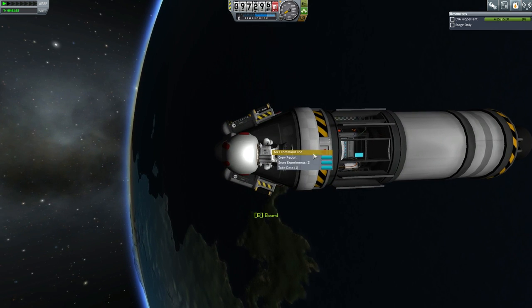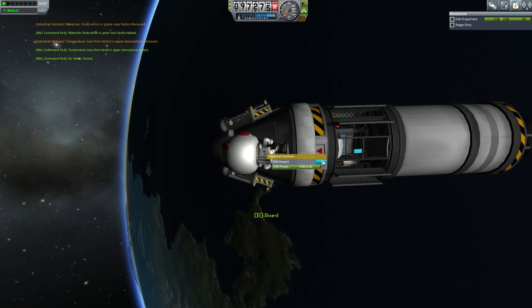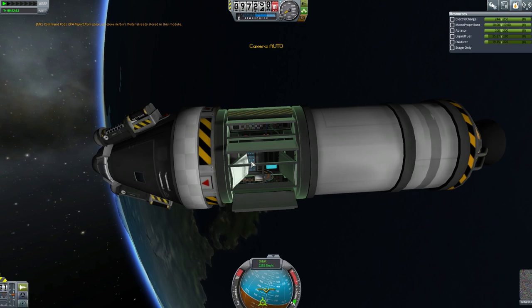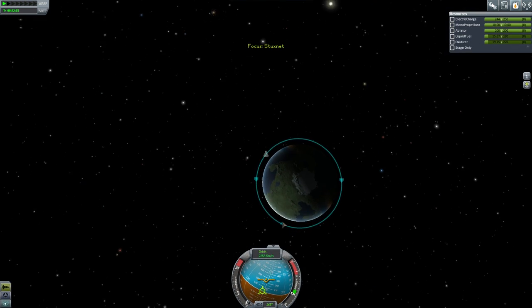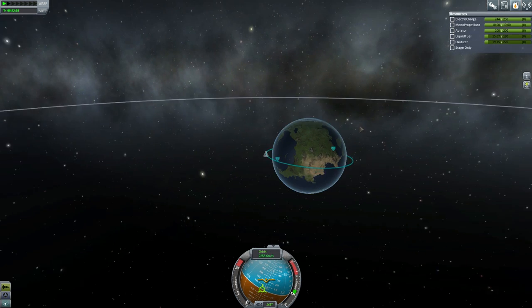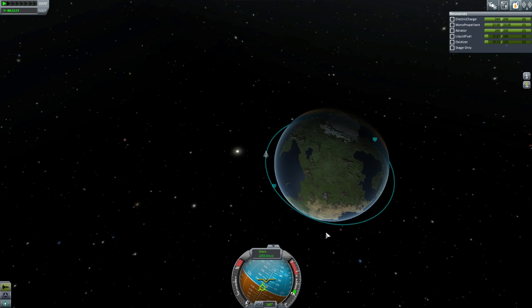Let's store the data one more time and do an EVA report again. Now we've already got the water data, so let's board. It tells us we can collect that data again. So we are in orbit — we can stay in orbit as long as we like, but eventually we're going to have to come back. I'm going to try and come back over the deserts.